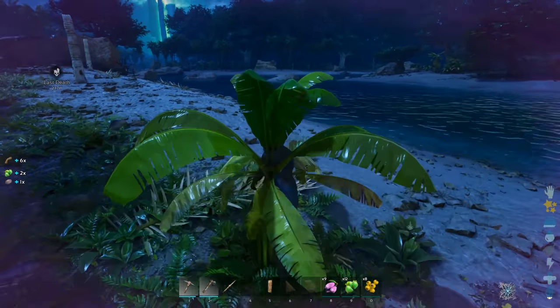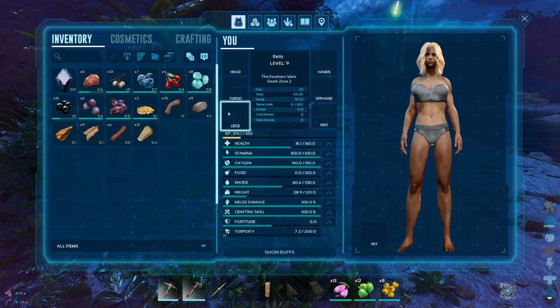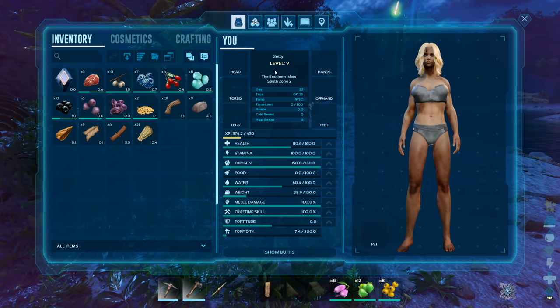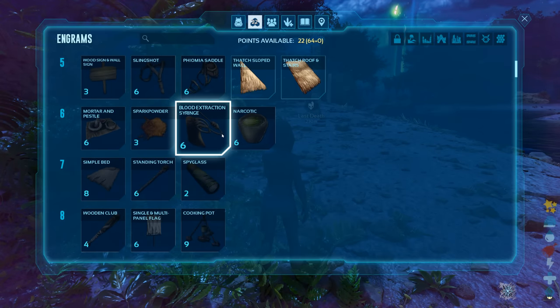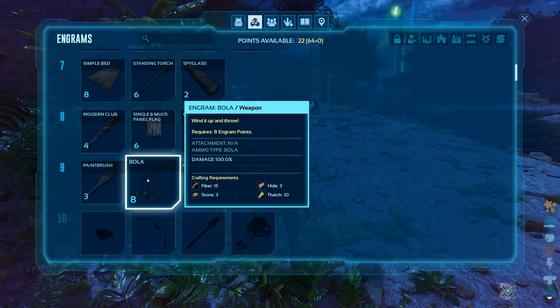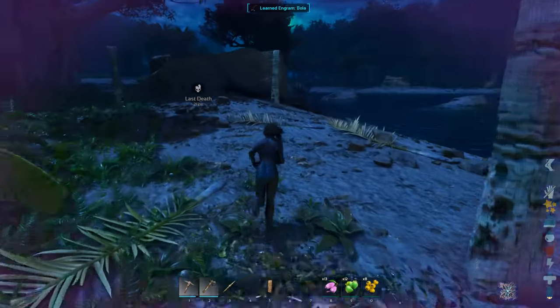Also, a lot of the creatures you're going to hunt are going to try and run away. That's where bolas are going to come in super handy. Doing what we've done this episode has already got us to level 9, which means we should have unlocked bolas. These are basically things you swing around and they wrap around a dinosaur's legs and stop them from moving.